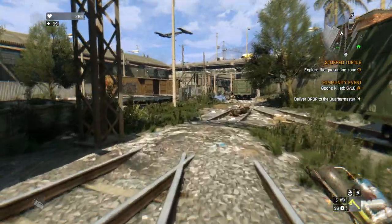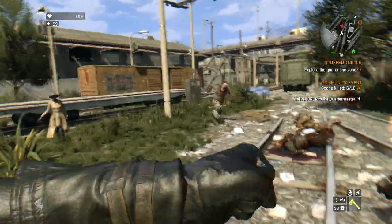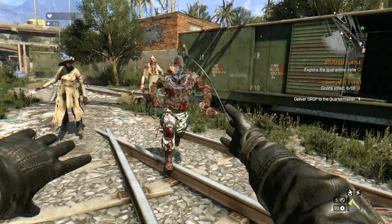Basically, buy the DLC and wear this outfit. This outfit is mandatory because it's the one that has that skill — basically the perk, or whatever you want to call it. Wear this and then throw a one-handed weapon and it will work like a boomerang.